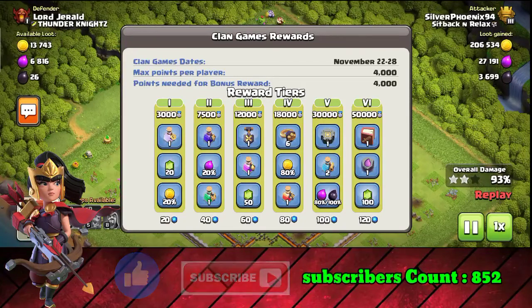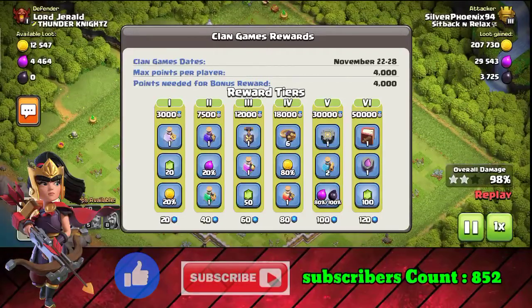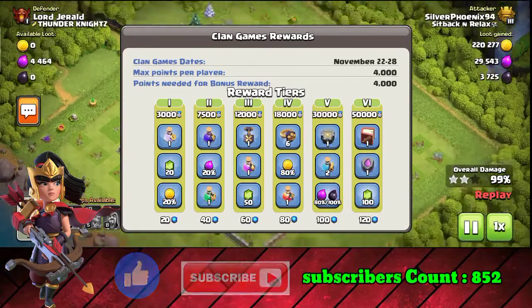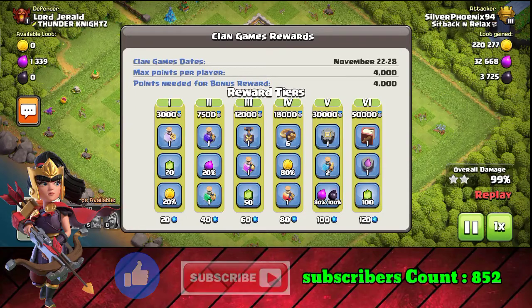There is still a pack available in the third tier. There is also a hero potion. You can use it as an 880 clan perk. So if you get 30,000 points, you get a builder base reward.